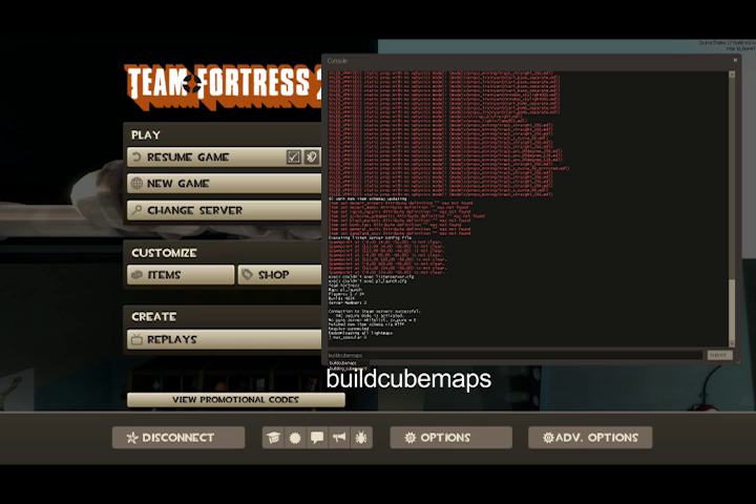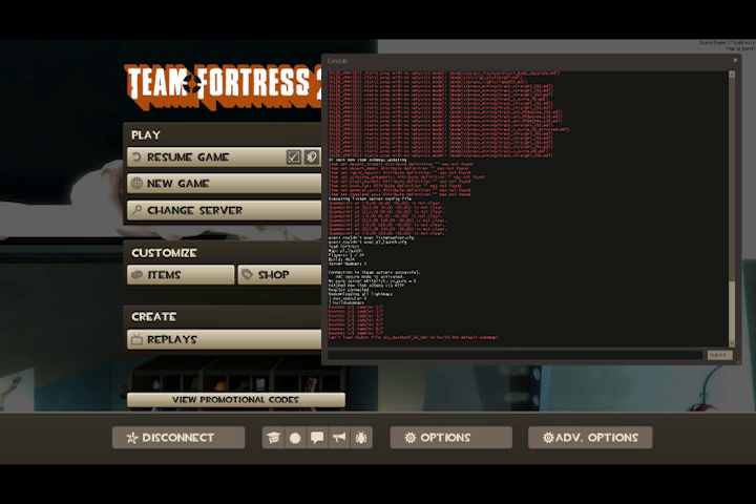Then you're going to type buildcubemaps. And you can watch all your cube maps build. I should have more cube maps because the map's a lot bigger than that, but I thought I'd do that more towards the end.